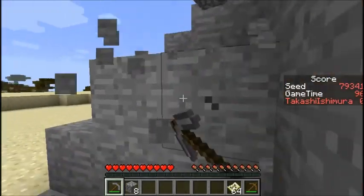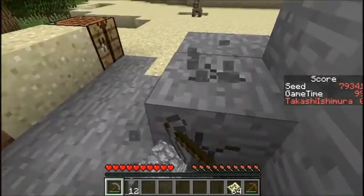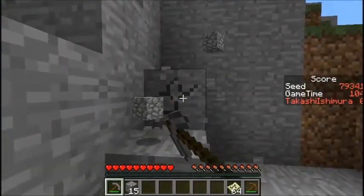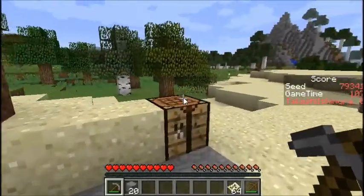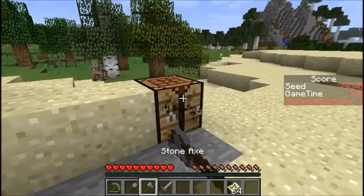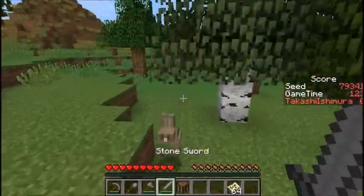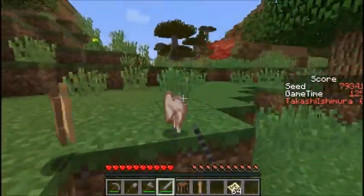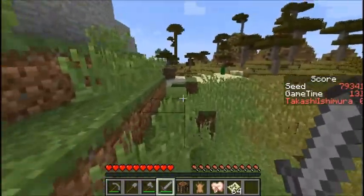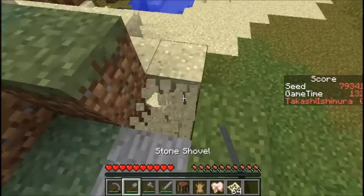Then maybe get some coal to burn stuff. I see a rabbit — you would be great for a nice meal. Tools sorted. I see the jungle in the distance, and I see a waterhole. We needed some cactus green, actually, in the left column — cactus green, vines, and some clay.